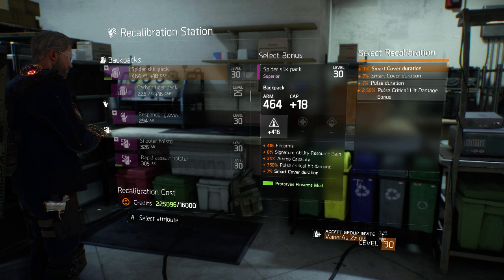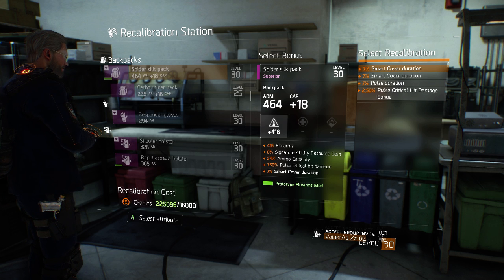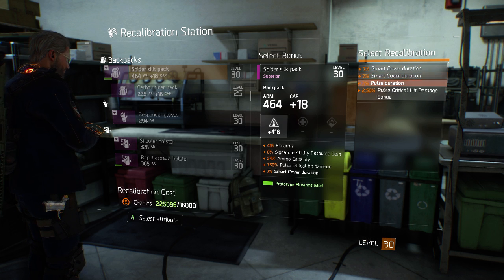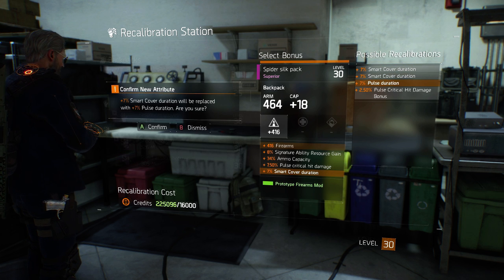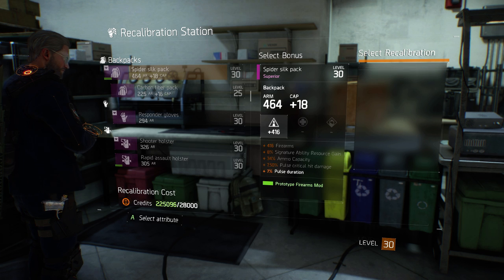Alright, here are the four options that we are getting: pulse duration, 2% pulse critical hit damage bonus, smart cover, and smart cover. You son of a bitch — you absolute son of a bitch. I guess we're going to go with pulse duration, even though I don't often use pulse.